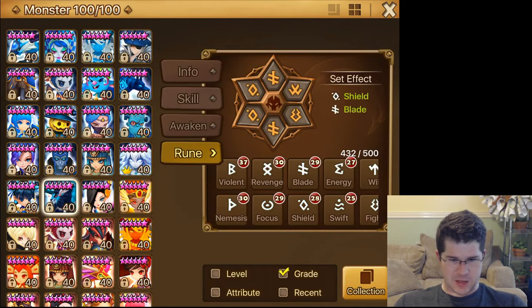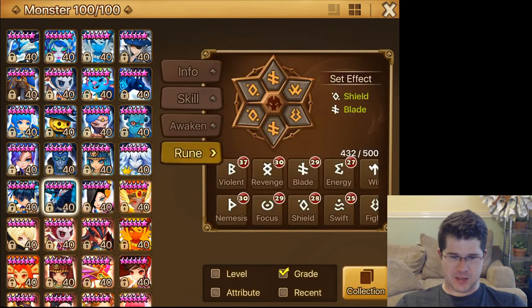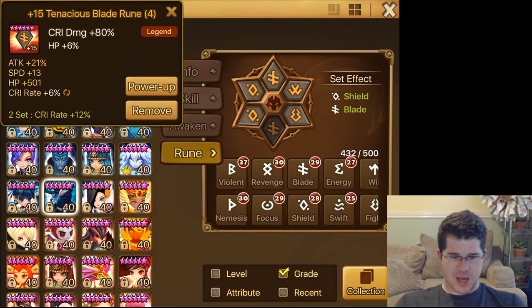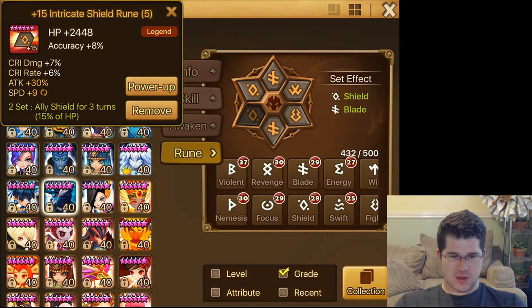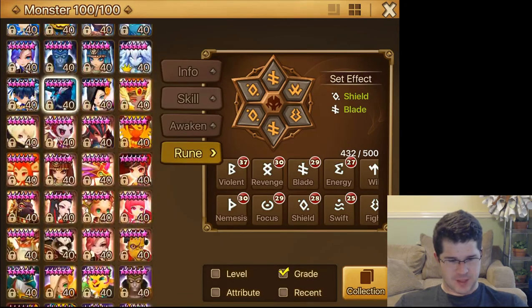Let's take a look at Teor. He's on Shield Blade — broken. Good crit, good crit damage, good attack. Here are the runes. Ideally I would have a better fight rune, another fight rune to give him a set, but that's what you get.